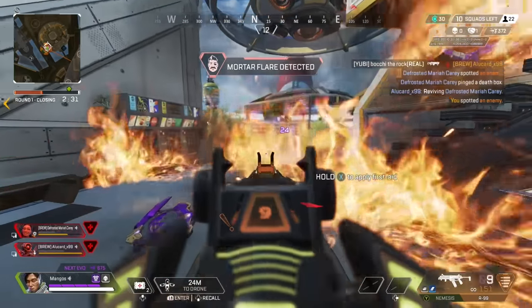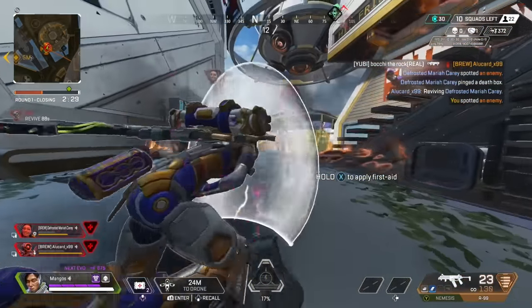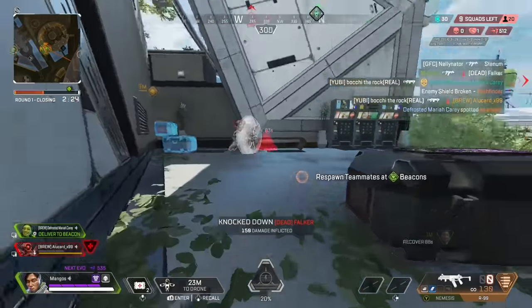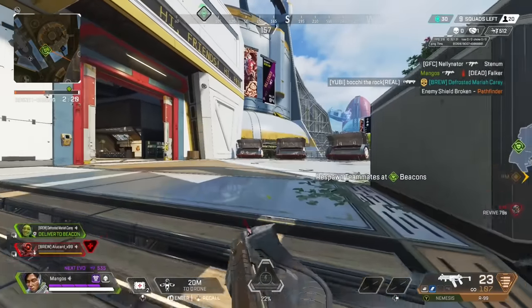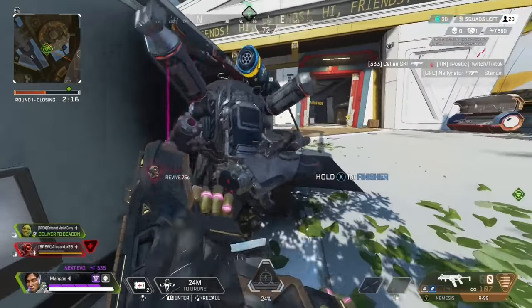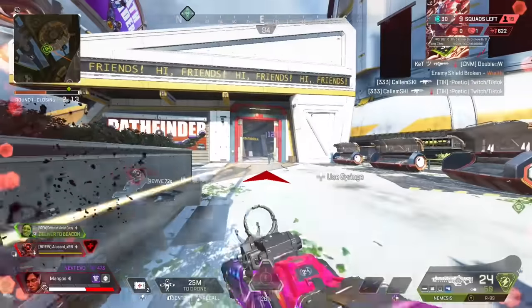I'm able to get a knock on this Pathfinder. Throwing my drone out here was really crucial because it allowed me to get some bits of information without having to be too exposed. Because we're stuck on low ground, the player on high ground can just peek over at their leisure and do whatever they want. After downing one, I'm then looking for their teammates, so I decide to start thirsting to see if that draws one of them out. Shortly after, the Wraith appears.